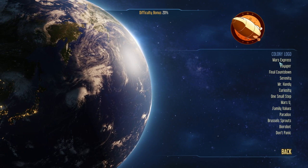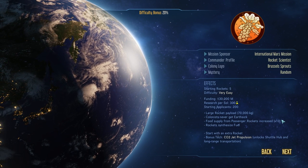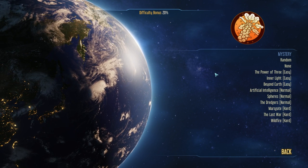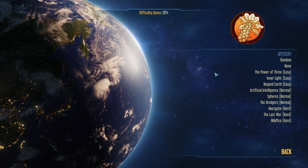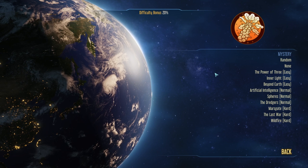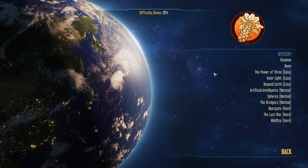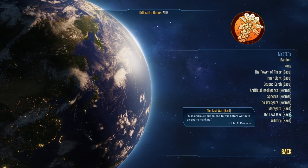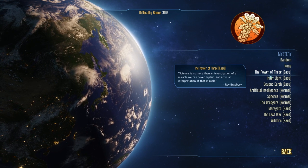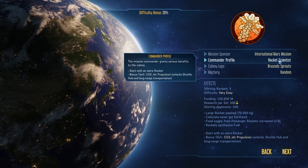Then we get to choose our colony logo. None of this has any effect on gameplay, except obviously you want to choose the Brussels sprouts because it is by far the coolest one. Finally, there's the Mystery option. This isn't going to be particularly relevant to our tutorial. The mystery is something weird that's likely to start happening on your playthrough — it's mostly a mid-to-late game thing. There's an easy-to-hard rating, and if you mouse over it, it doesn't actually tell you what the mystery is — it's trying not to spoil things. I'm just going to leave it on random.